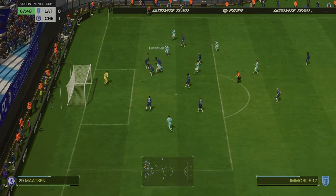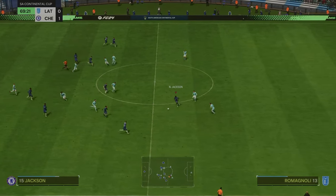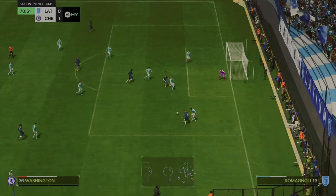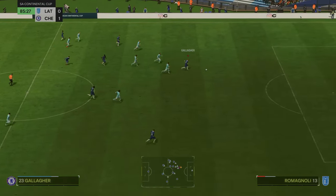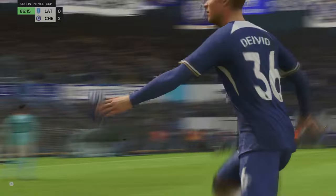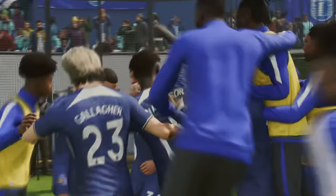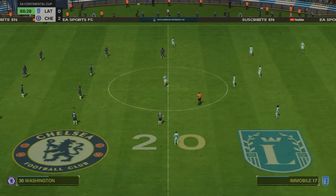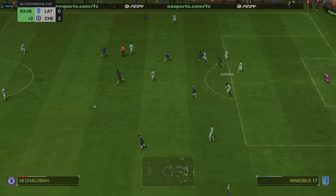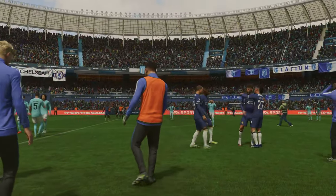Lazio have the ball — Immobile — get it away! Gallagher has the ball, plays it to Washington. Gallagher makes the run, gets ahead of the defender, squares it to Washington to finish and make it 2-0 to Chelsea. I know it's pre-season, but a win's a win — that should be game over. A bit of lovely footwork from Palmer near the end, but that's the final whistle. I'll take the 2-0 win against Lazio in the pre-season cup.